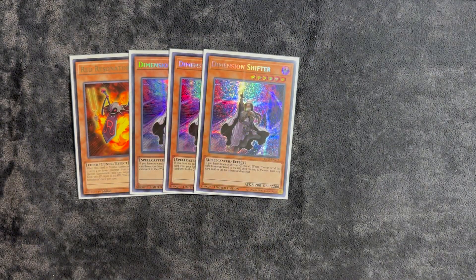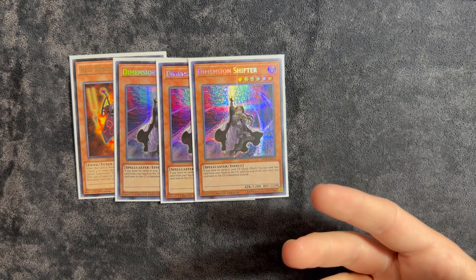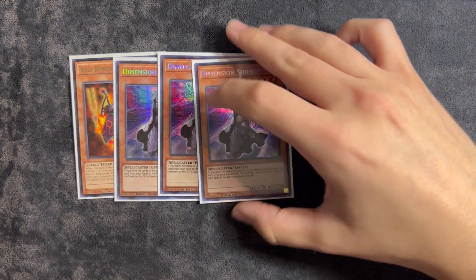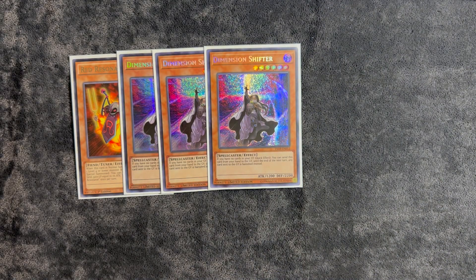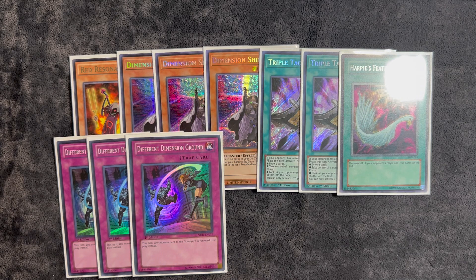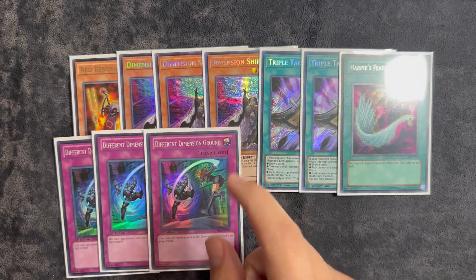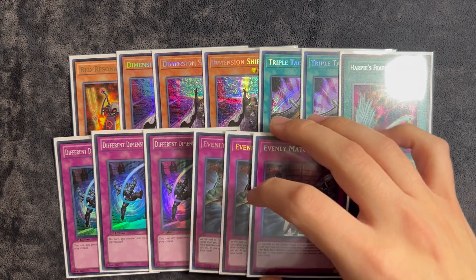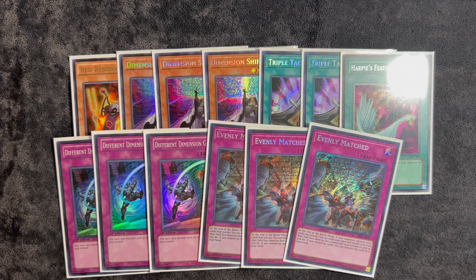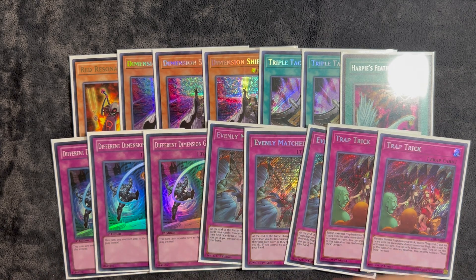Rounding out the side deck: one copy of Red Resonator because Time is still a problem. Three copies of D Shifter — you don't really need Macro or D Fissure in this deck; Shifter is just better because you can still combo off, though it does hurt a little playing this with Sprite. Two copies of Talents just for going second. One Feather Duster. Probably the MVP of the side deck is Different Dimension Ground — this card puts in a lot of work, basically a recurring Shifter during your opponent's turn. Three copies of Evenly Match — I was main decking this but threw the Vistols in instead. And two copies of Trap Trick, which gets you Impermanence, Reincarnation, Different Dimension Ground, or even Evenly Match depending on the situation.